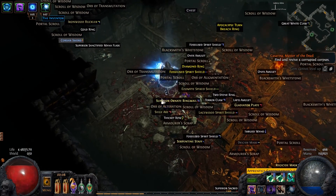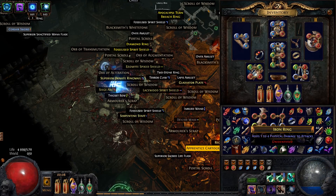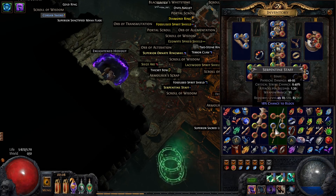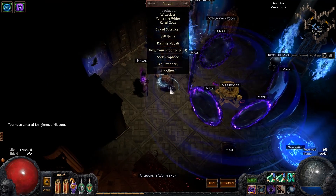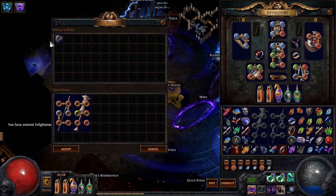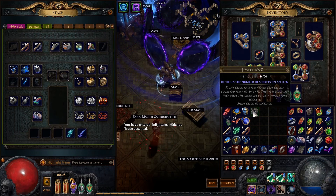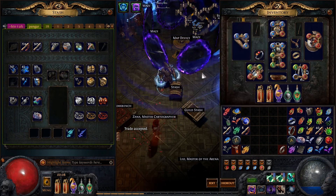I want to do some more Blighted maps, but unfortunately I don't have the entire setup for it. So I'm gonna run back to town a little bit faster because I want to sell this — it gives a really good profit picking up six-socket items. You can see that's 14 orbs worth for two six-socket items. That is pretty good. And I really need currency because I am a little bit poor right now, as you can probably see.